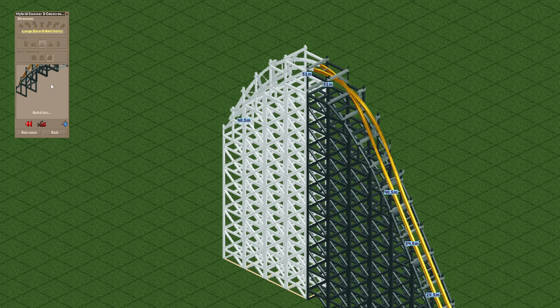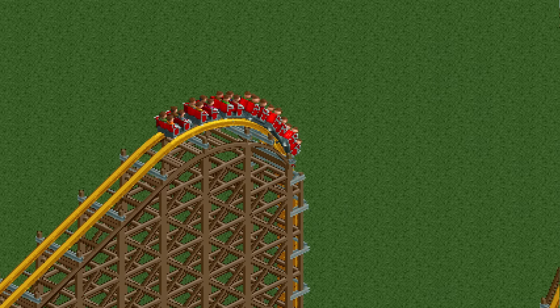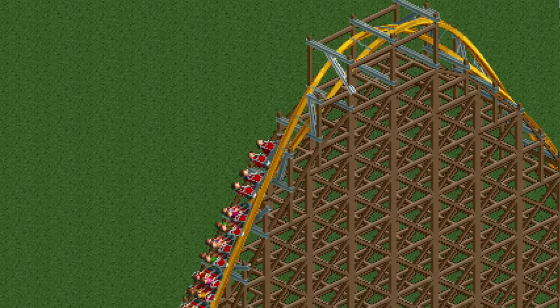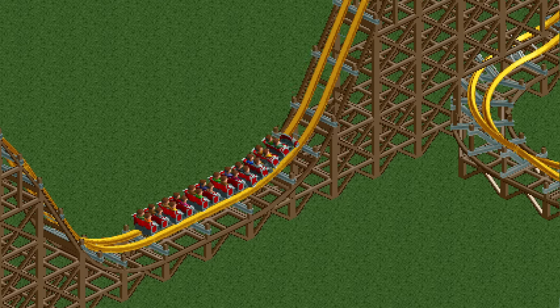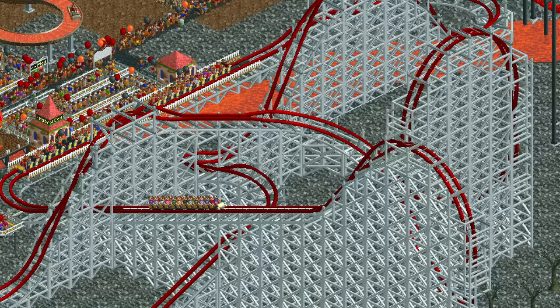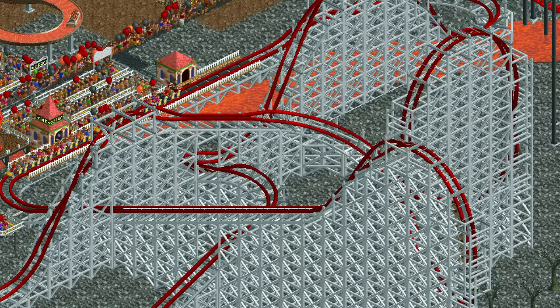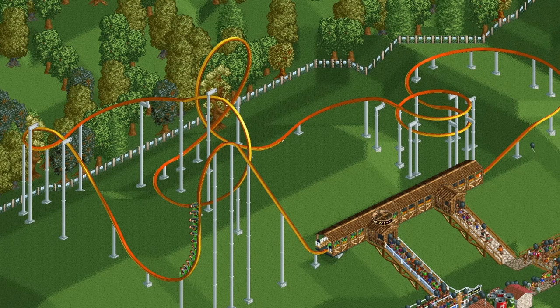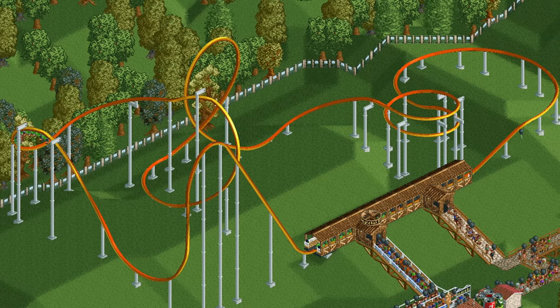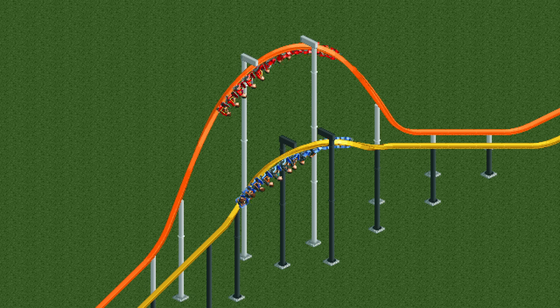This is basically the small zero g roll on steroids and it looks stunning. Not only does a complete large zero g roll look great on its own but it also works particularly well with the quarter loop element. The hybrid coaster is only one of two new coaster types so let's now take a look at the single rail coaster. The track looks a bit weird but it is very unique. The coaster has access to a lot of the same elements as the hybrid coaster including the small and large zero g rolls.